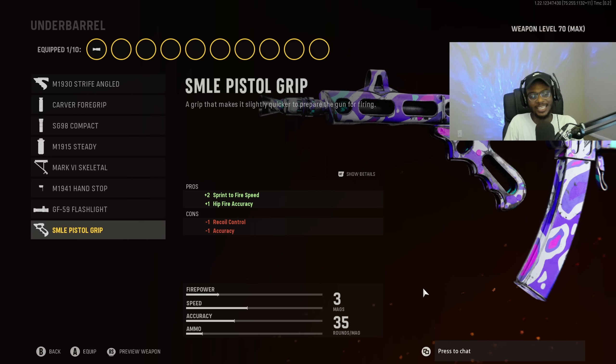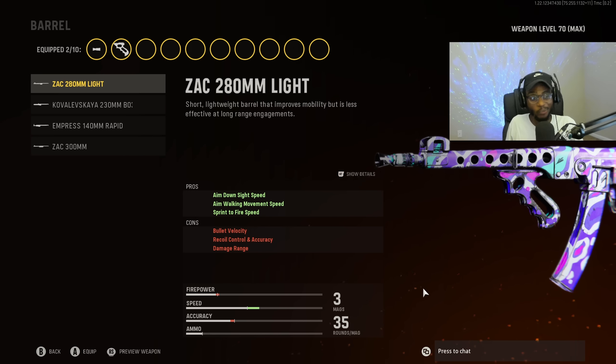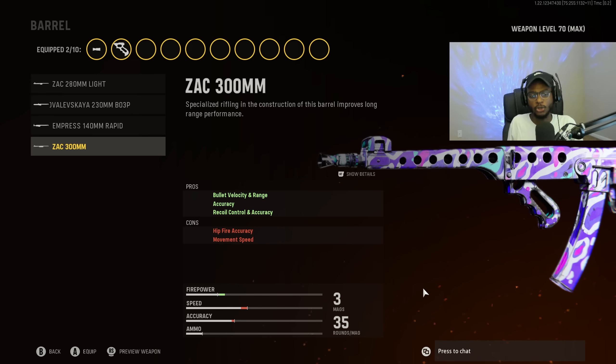For the underbarrel, we are going to put on the SMLE Pistol Grip, so we have that increased sprint to fire speed and fire accuracy. This weapon is going to dominate at close to medium ranges. For the barrel, no ifs, ands, or buts — we have to run the ZAK 300mm Barrel, so we have bullet velocity and range, accuracy, as well as recoil control. A great attachment on the PPSH to keep down the recoil, making this fast-firing, fast time-to-kill SMG incredibly easy to use up to longer ranges.